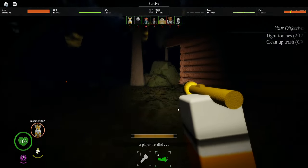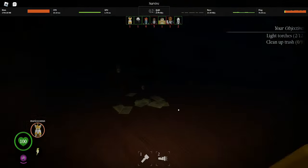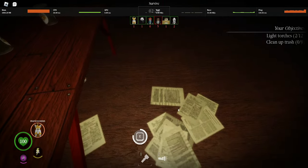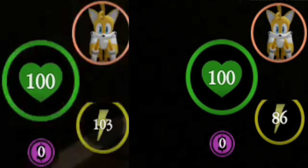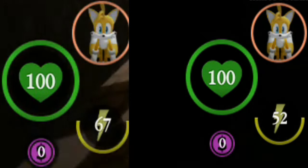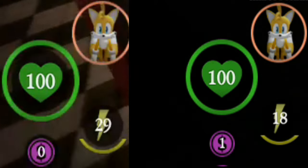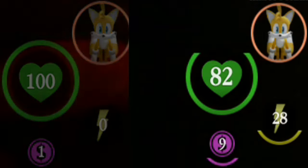Now I'm not sure if this is a bug, not intended, or they just forgot to update it, but the runner upgrade is flat out just 15 extra stamina no matter how you look at it. If you aren't convinced then just take a look at this comparison. And as you can see, it's just more stamina. I don't know what else to tell you if you don't believe this.